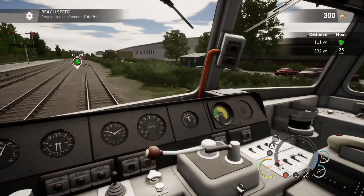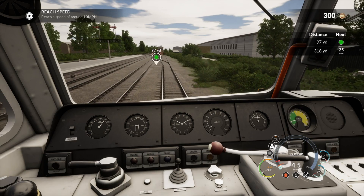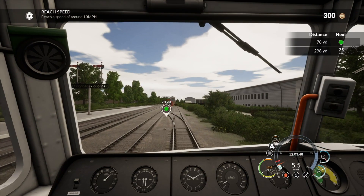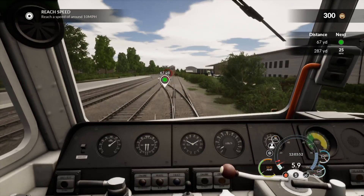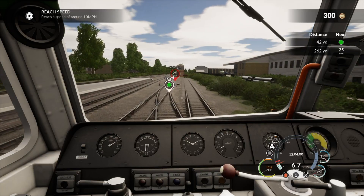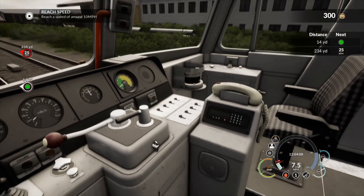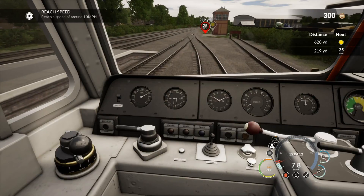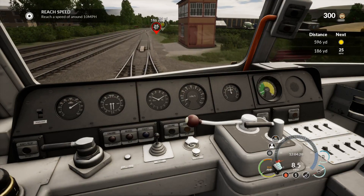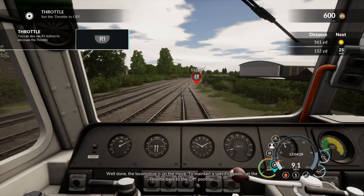I'm not really pulling anything - four miles an hour. We have to reach 10 miles an hour, so we're at six. Can't mess with it at all. Six point nine seven. That noise finally stopped - we've got a whole bunch of buttons right there. Does that gauge actually work? I don't think it really does. Well done! Set the throttle off.